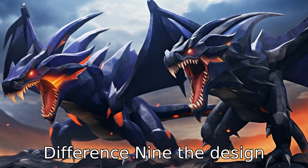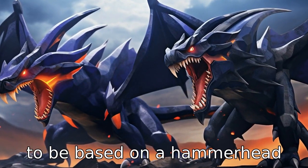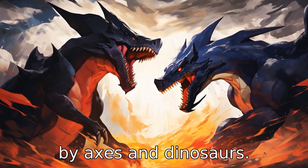Difference 9. The design inspirations for both Pokémon are disparate. Garchomp appears to be based on a hammerhead shark and a jet airplane, while Haxorus seems to be influenced by axes and dinosaurs.